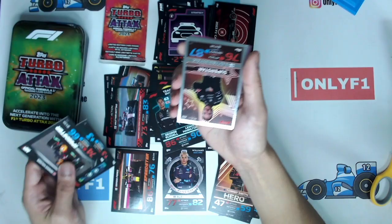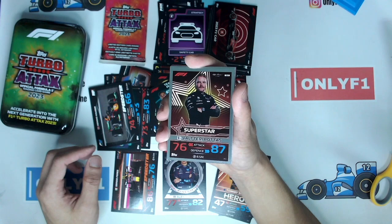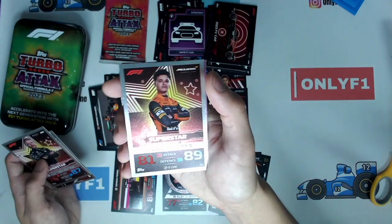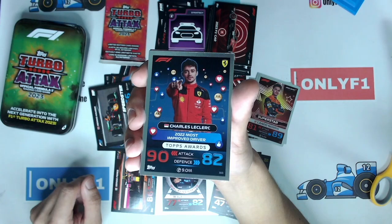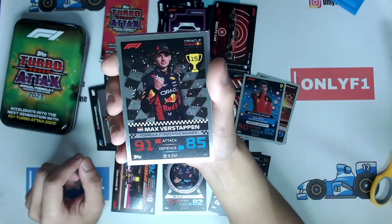Coming up to our foil cards — they've revamped their foil cards as well. It seems there are fewer parallels this year. Last year they had parallels numbered up to 500; this year it's up to 299 only. We have a Superstar card — Valtteri Bottas, a Team Logo Red Bull, a Superstar Norris, and Charles Leclerc Most Improved Driver Award. Interesting choice of image — they've put emojis in the background, which I find completely unrelated to what this card is supposed to be. Max Verstappen Stars of Tomorrow, and Jack Doohan.